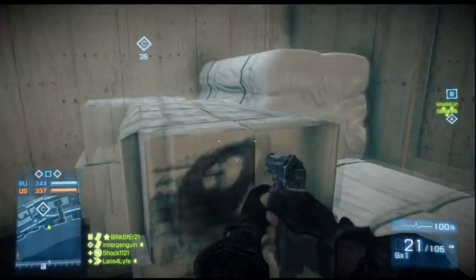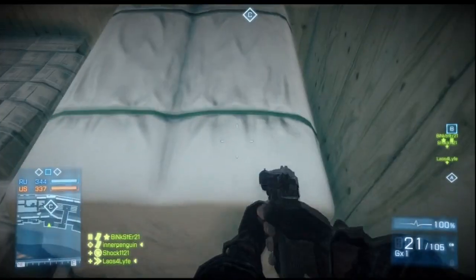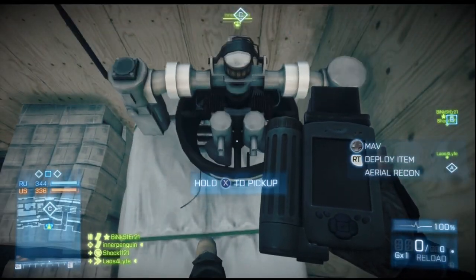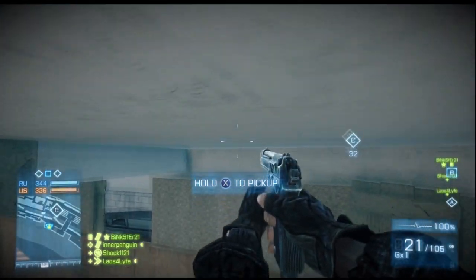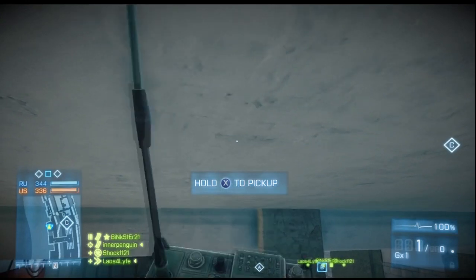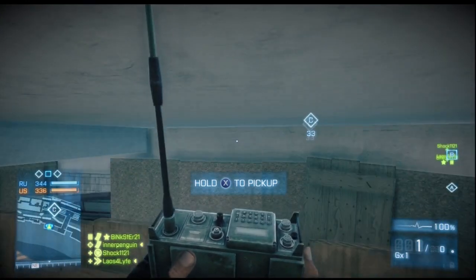Near the flag at Charlie, place your Mav on the pallets and then stand on top of the Mav. Next, place your spawn beacon through the ceiling.